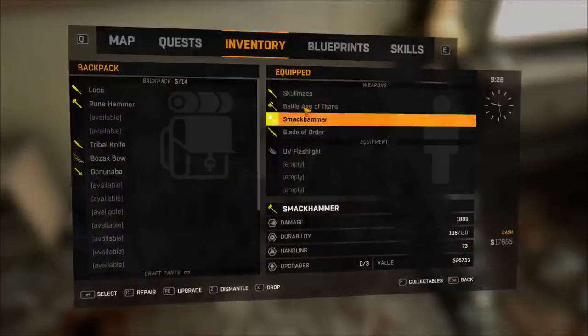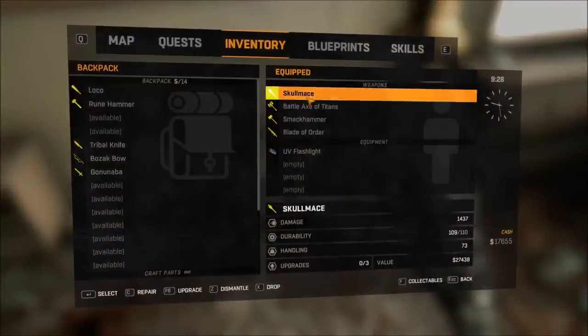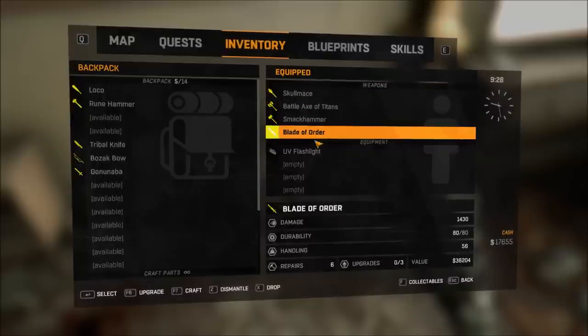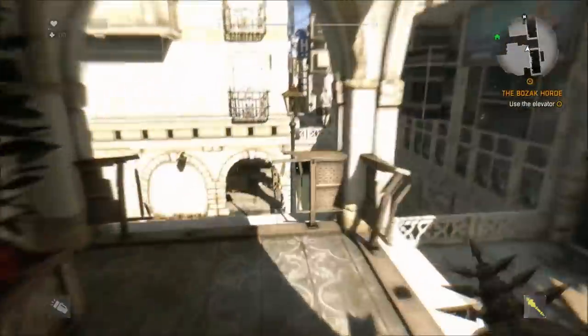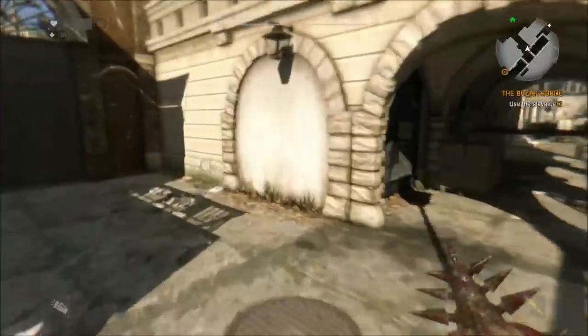The Battle Axe is the one that does the most damage with over 1,900, but they all are really high up there, with the lowest being the Blade of Order by a couple of points. These were added in the latest Dying Light patch, and I saw them in the developer tools — wow, these are awesome.